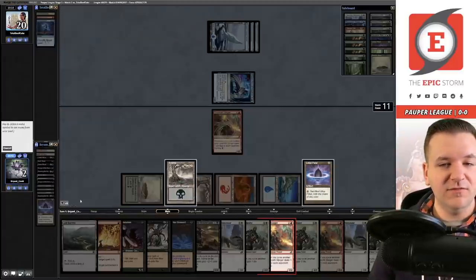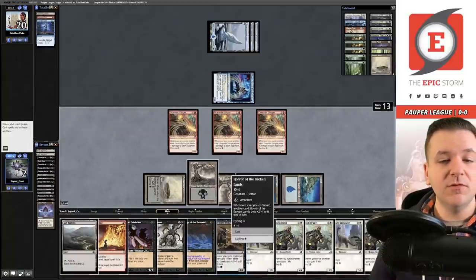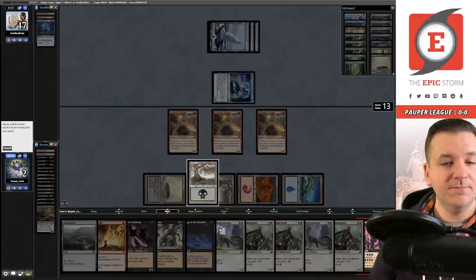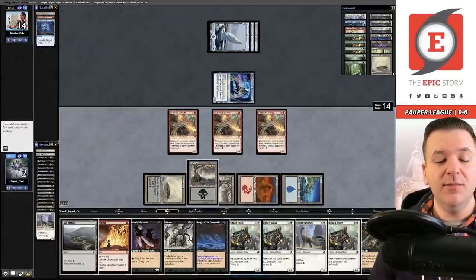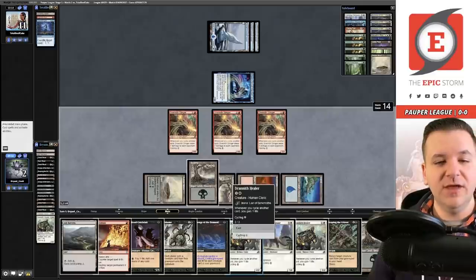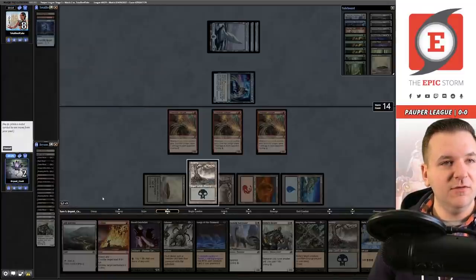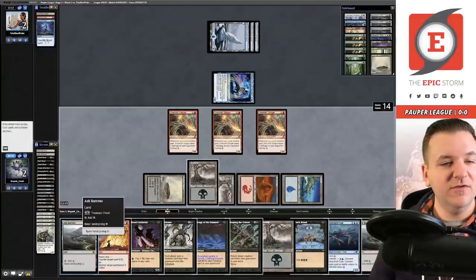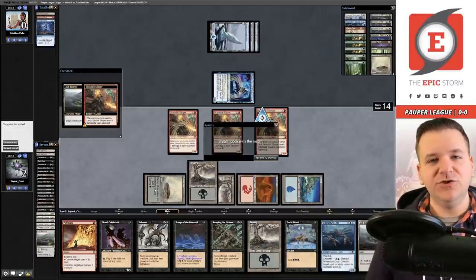Let's cast these — should be okay. Cycle the Horror of the Broken Lands. Cabal Ritual was good — cycle. We have it, as long as I don't mess up — and by messing up I mean cycling a Street Wraith when I'm at two life. Can you trust me not to do that? Given the opportunity, I do love to cycle Street Wraiths, so you never know. Keep cycling, cycle the healer, cycle the Ash Barons — nothing like killing your opponent with an Ash Barons! We are 1-0 over Izzet Fairies featuring Moon Circuit Hacker.